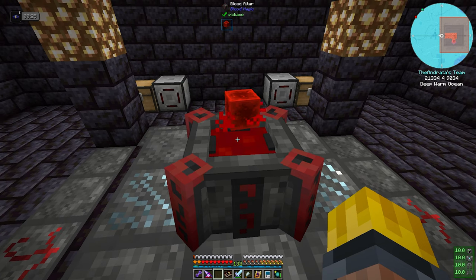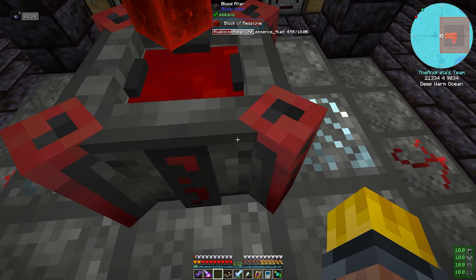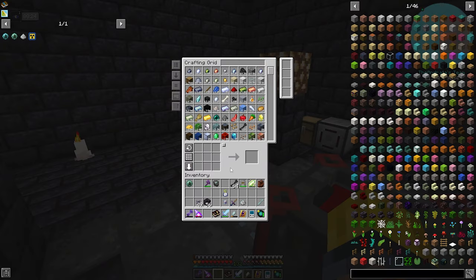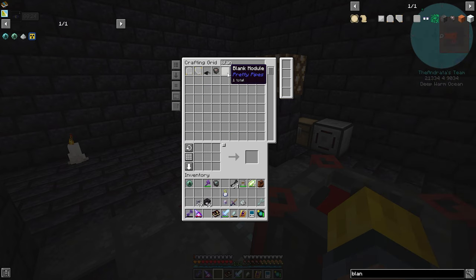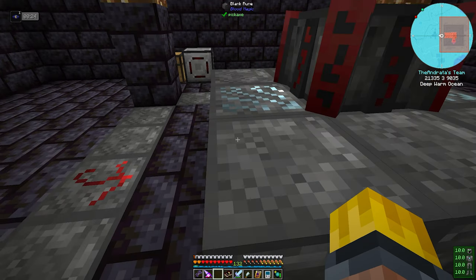We have a couple of options. We could stand here and stab ourselves until we get to 25,000 LP, which is probably the route we're going to take because we want to get runes of capacity. To get runes of capacity, we can craft them, or when we upgrade to Blood Altar Tier 4, we get 8 runes of capacity. What we're going to need for that is 28 more Blank Runes — we already have 17 of these, so we need another 11.